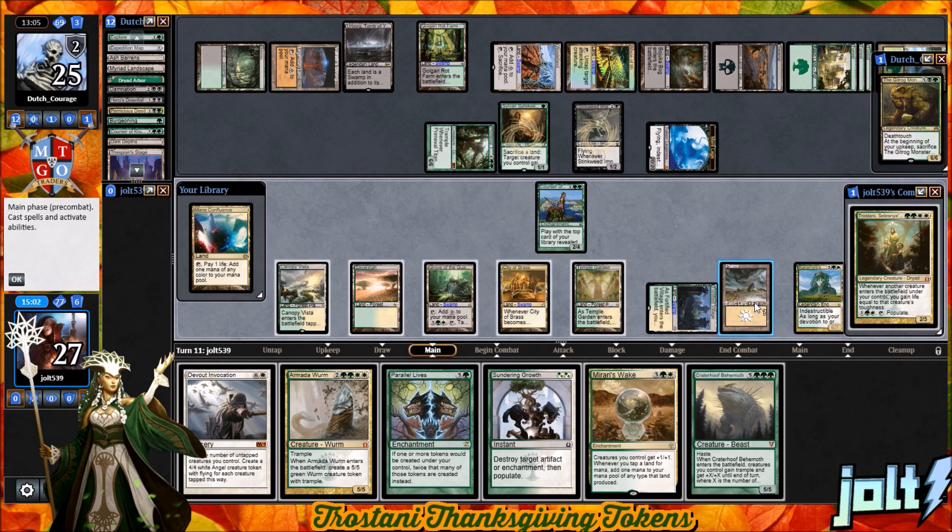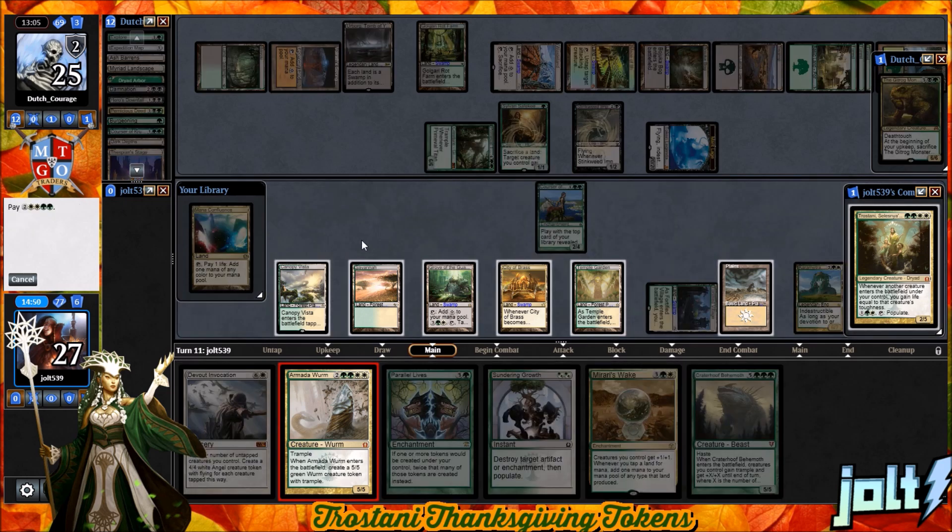If we go for Mirari's Wake, that's going to be five mana and cut us off. Then swing in — we're pretty much dead next turn. Let's go ahead and get down the Armada Wyrm. We're looking at double white, double green — do that a little differently. Let's go double green, double white, keep tapping the Urborg as a swamp. Double white, then tap out for two in the City of Brass — either way we're going to lose a little bit of damage.